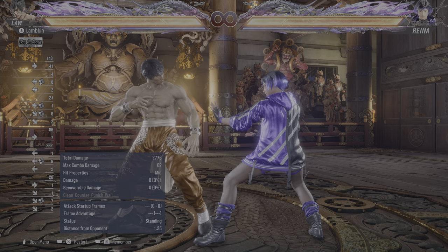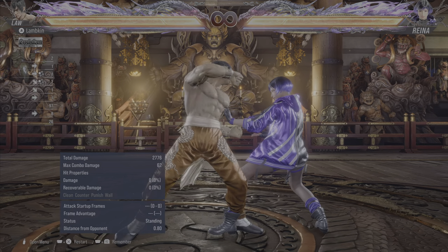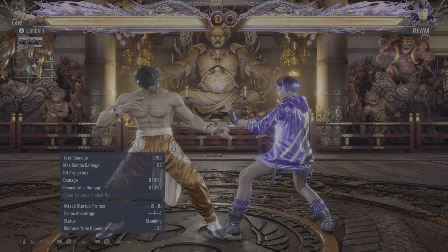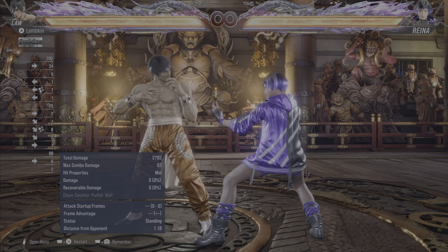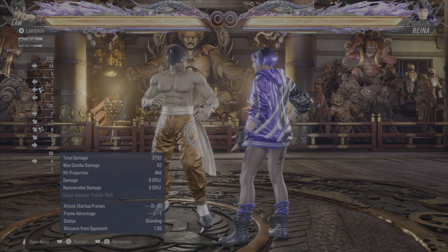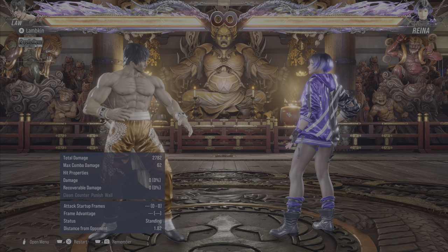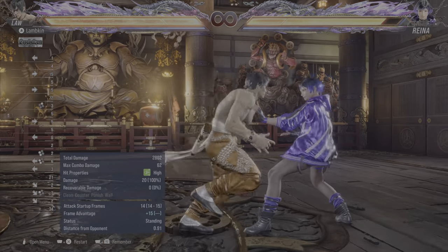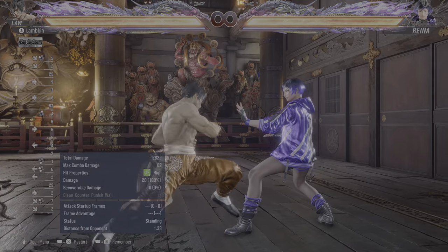If you're paying close attention to my inputs in this video, you'll probably see me doing the old DSS input — but know that you can just hold forward and he'll go into DSS. Now it will say plus 24, but it's not actually plus 24. You are in theory plus 14. So anything that comes out at 14 frames or faster — like DSS neutral 2 or DSS forward 1 — will connect and is guaranteed. This is with the exception of 3+44.